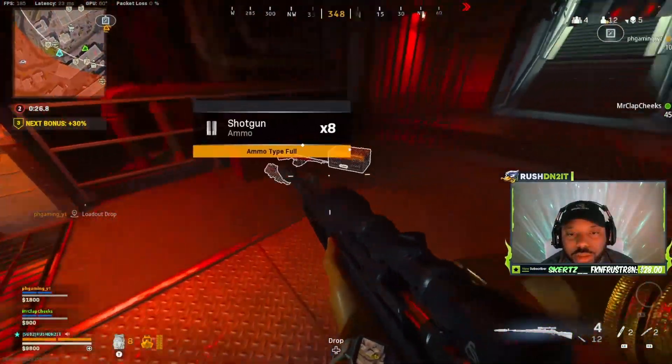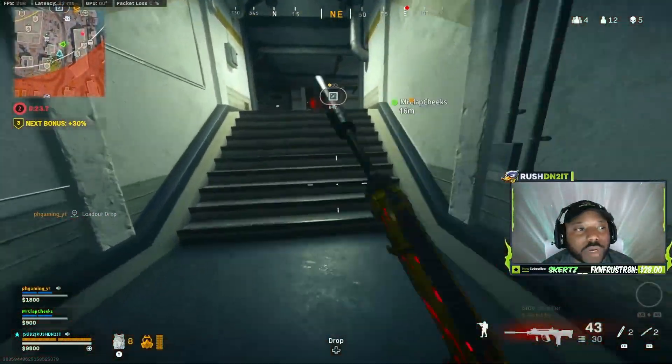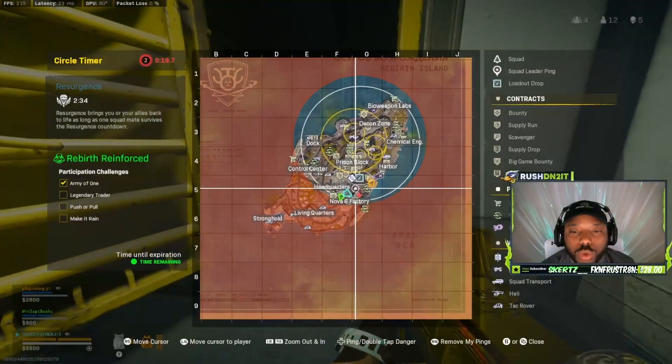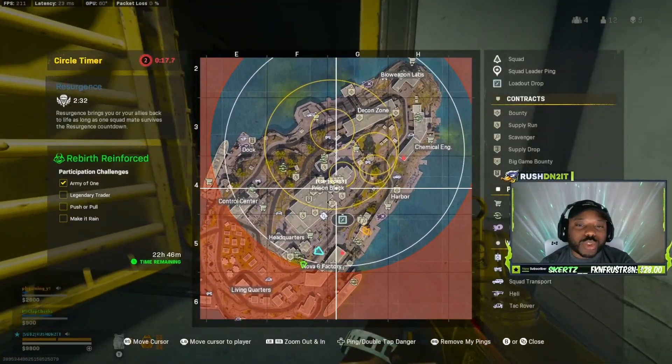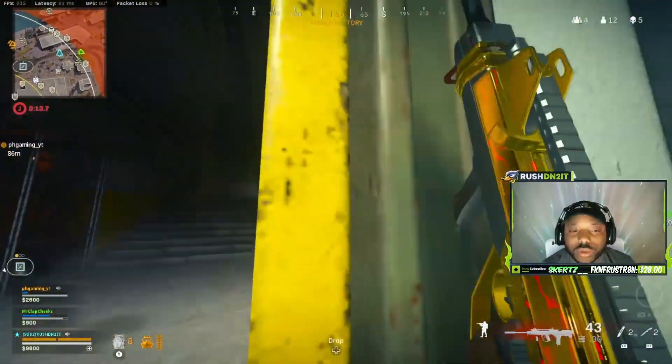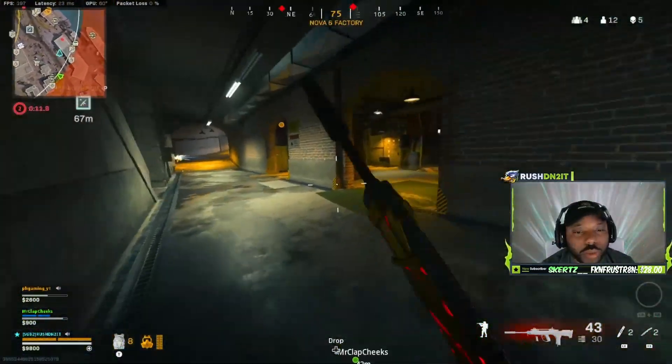There's also a buy station, and all the things inside each one of these bunkers are actually random. One item I picked up is the old-school Recon drone, which allows you to see the entire circle for the rest of the game. Now we're going to the next one.